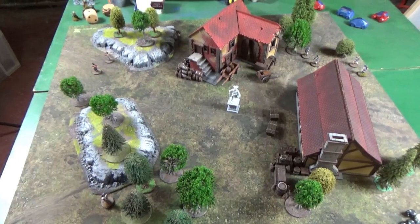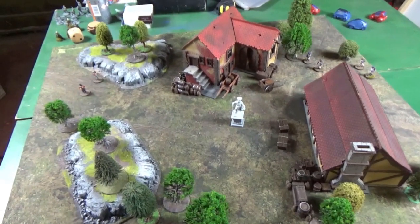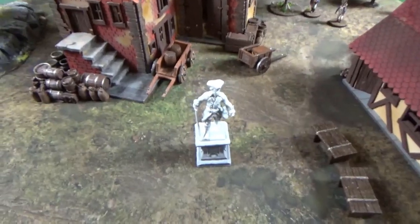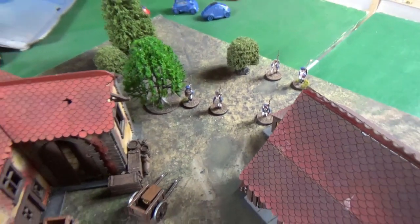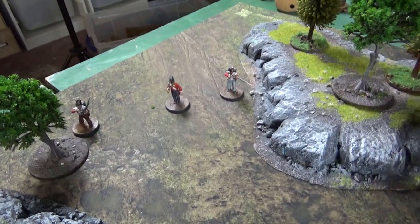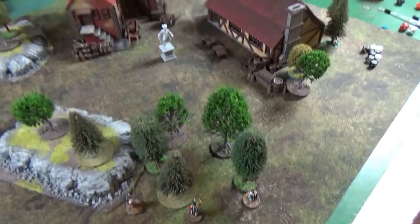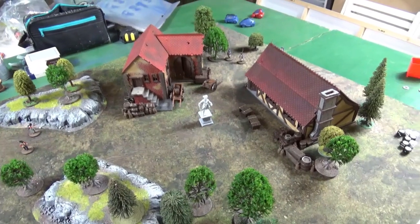Here we are at this little inn with its barn — this is what everyone's trying to capture. The centre of the table, where I need to be, is marked by that statue there — a pretty grand statue for an inn! The French are coming in from this side, three in the front rank and two more behind, just five of them against my six models. Ponsonby Smythe is there in the centre, my better shooting guy on this side, my sergeant and the other two guys at this wood. Not much cover for me, but the woods will be useful.